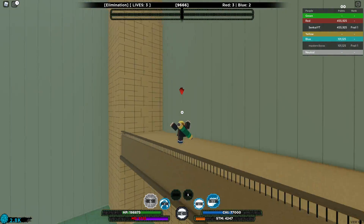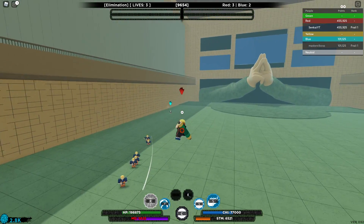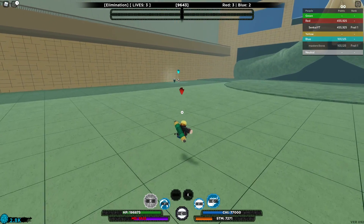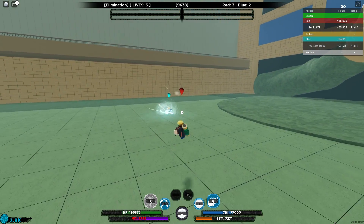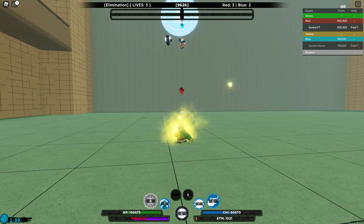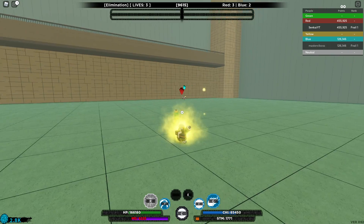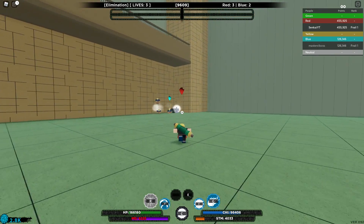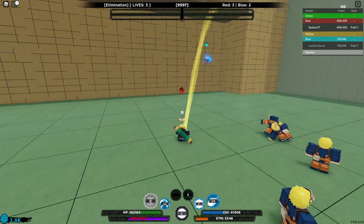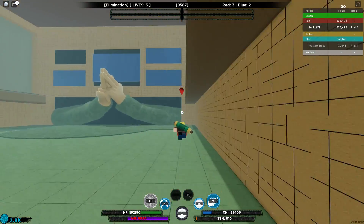With Borumaki, you're mostly ranged. The only close-range option is when you're in mode and the F move, which is the Gale Spirit Bomb. Make sure to utilize your chakra jumps — they're really OP. Focus on range; that's what you want to do with Borumaki. Get him in a corner, throw it at him, and boom — that's all you need to do with Borumaki.